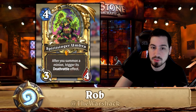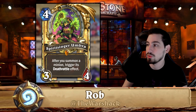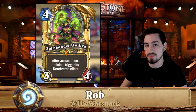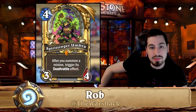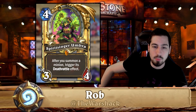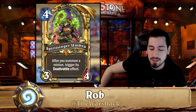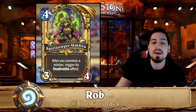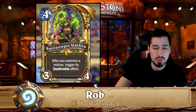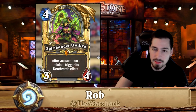Spiritsinger Umbra is actually found in cube warlock. You can cube something and Umbra will trigger the death rattle right away, so you get both the death rattle effect and the cube when it pops. The problem is that costs nine mana total — it's a very late-game combo. She only really fits in that one deck, and you could run cube warlock without her. It's kind of up to you — she's not bad but not overwhelmingly powerful.